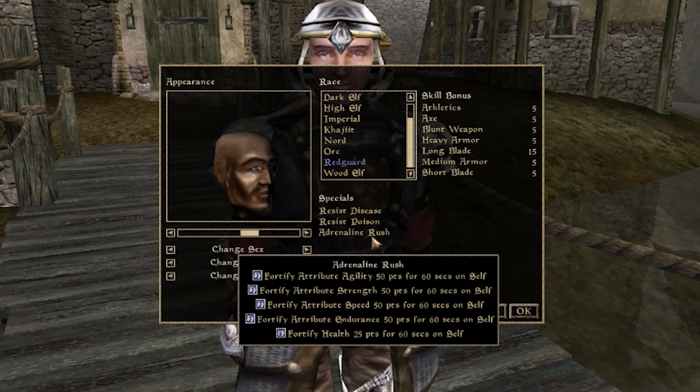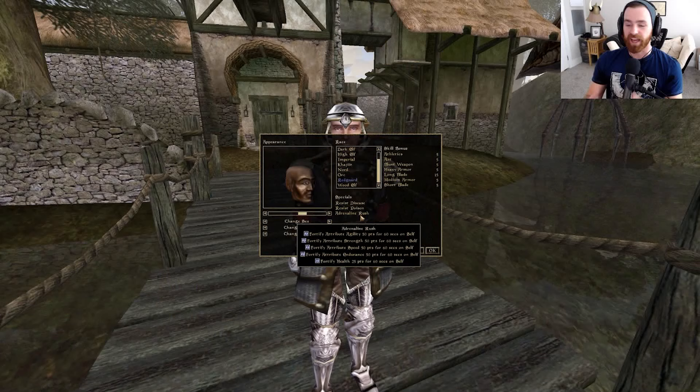Adrenaline Rush gives you Fortify Agility 50 points, Fortify Strength 50 points, Fortify Speed 50 points, Fortify Endurance 50 points, and Fortify Health 25 points — all for 60 seconds with no downsides. You get to use it once a day, and you can rest 24 hours to get it back. It's increasing your chance to hit, damage, carry weight, movement speed, fatigue pool, and health pool all in one buff.